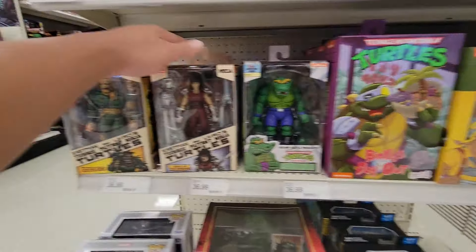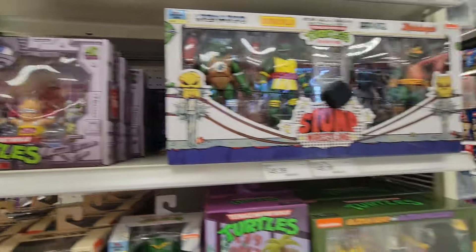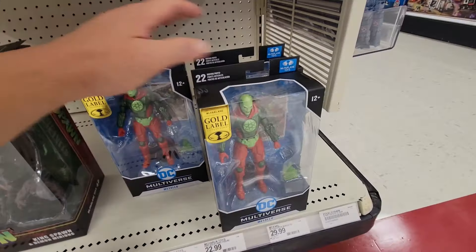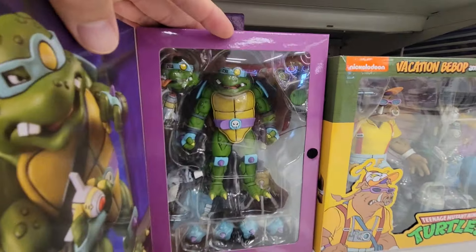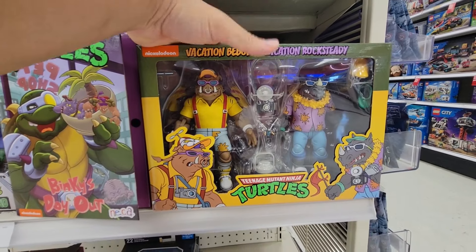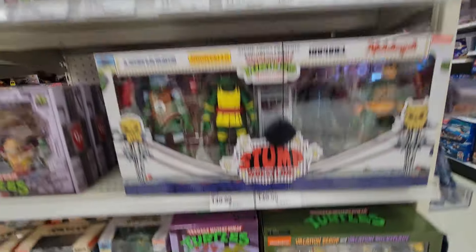Looks like they got in Karai and Shredder — we saw these two the other day. They got this four-pack for 30 bucks and the wrestling four-pack for $150, which is the usual retail price. They have some Metellos, slash — which is a beefy fella, looks really nice. That's tempting. I already have a Slash but this is a different version. And then the vacation Bebop and Rocksteady two-pack, which is probably 60 bucks. Looks like they must have just stocked today.